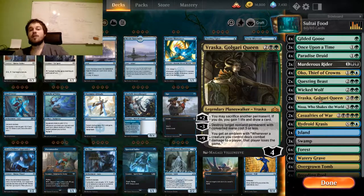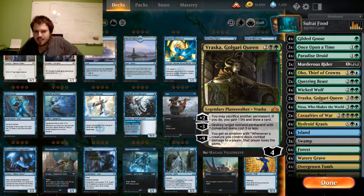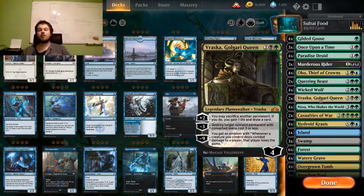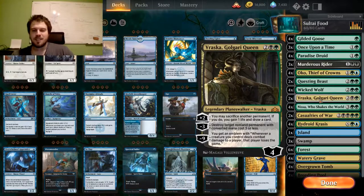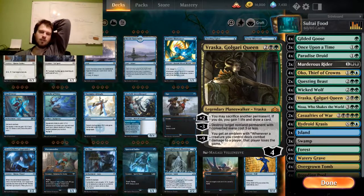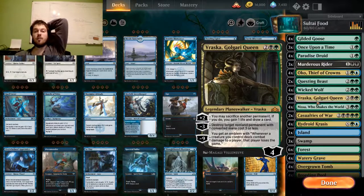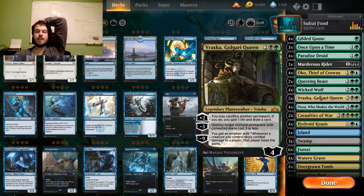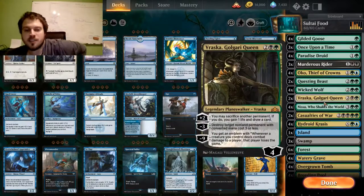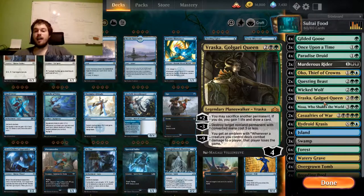Next card is Rasakar, Golgari Queen, which is a very versatile card. You can sacrifice something like a food token to gain one life and draw a card. You can also destroy a nonland permanent with CMC 3 or less — which means you can destroy Oko with it, you can destroy Witch's Oven with it, you can destroy so many things that are dominant in the meta right now. Raskar is a very nice card, especially with your Oko making food to sacrifice. You can also sacrifice lands if you have too many, and it's one of the reasons we play black in this deck.